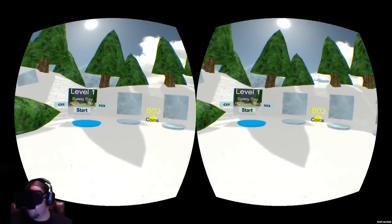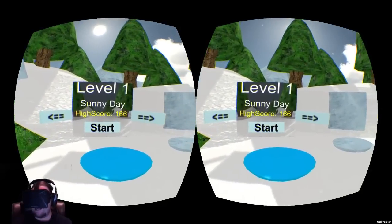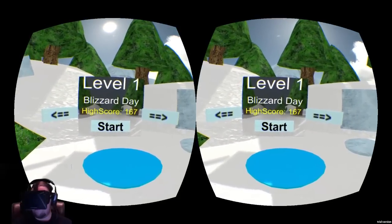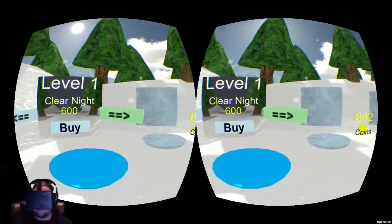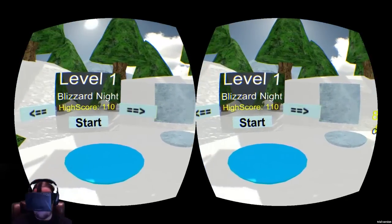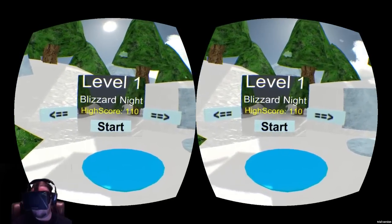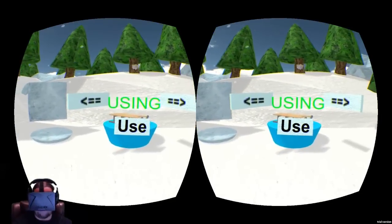We're going to check out some of the other themes. The one we just did was sunny day. You do have to buy them — I think this one was 300 coins for Blizzard Day. Clear Knight is 600, and Blizzard Knight was 999 coins. It's not that hard to get that many coins — I just got 200 in the last two playthroughs. The other sled was 300 coins, I believe.